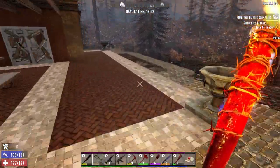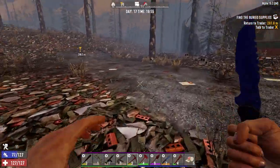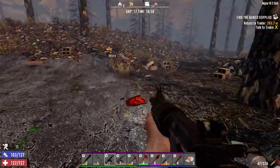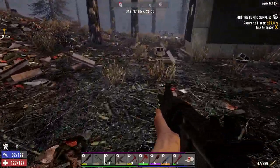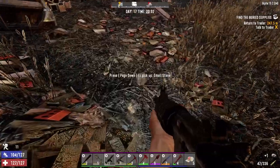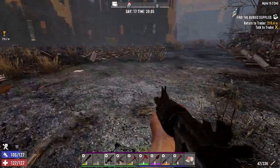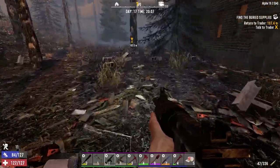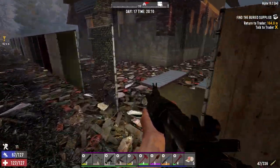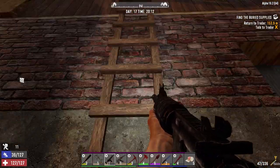Our house is back the other way. All right, let's go back to the house, drop this stuff off, go to the trader, cash this in — that means tomorrow we can pick up tier two quests. If that's all he's got is buried supplies, we'll have to check the other trader, and if that's the case we're just going to give up on quests and just do buildings. But we do need to get the handlebars for the minibike — hopefully day 19 they've got them, or I can buy a whole minibike. I think minibikes are around 16 grand.